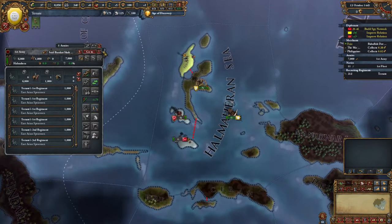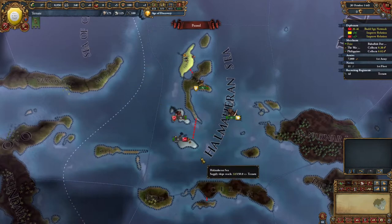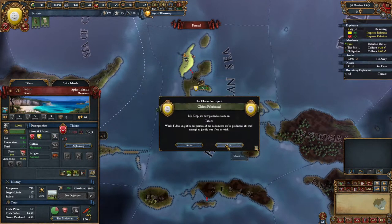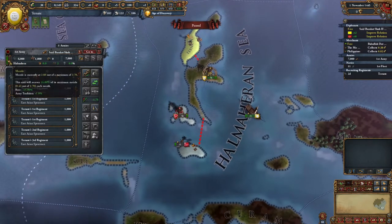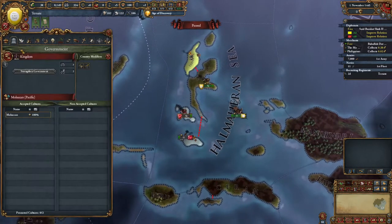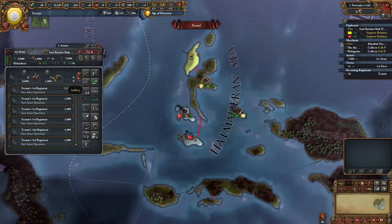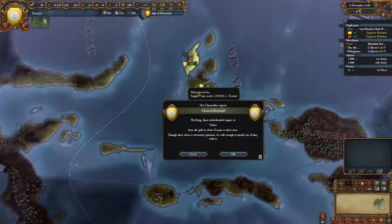Okay, we'll attack next month. We need to get this morale advisor - he's going to give us 10% more morale. So we have 2.95 morale. We're going to wait until next month to engage.